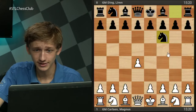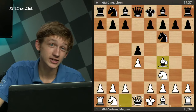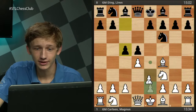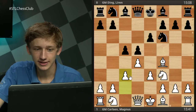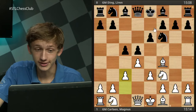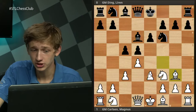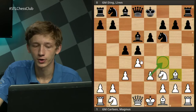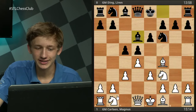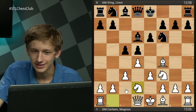We have d4, Nf6, Nf3, d4 — everybody's favorite opening, the London System — c5, e3, e6, c3. We are well in the clutches of the London. Bd6 is the natural move by Ding Liren for Bg3, not allowing exf4, weakening the d4 pawn slightly. In the game though, Magnus plays Nbd2, which is a pretty interesting decision. Right now, black has the option to go for this imbalance.